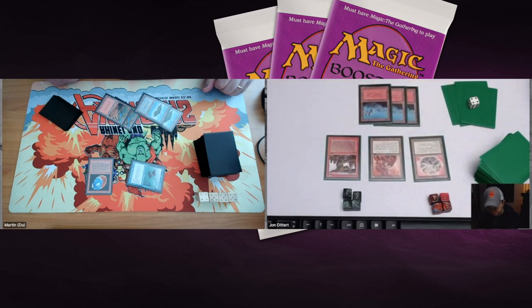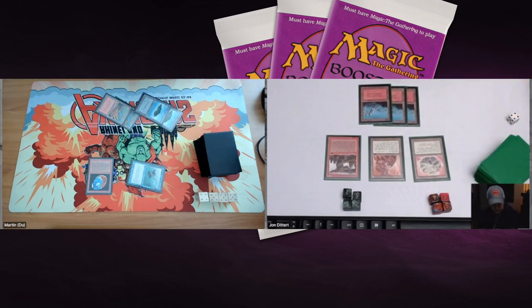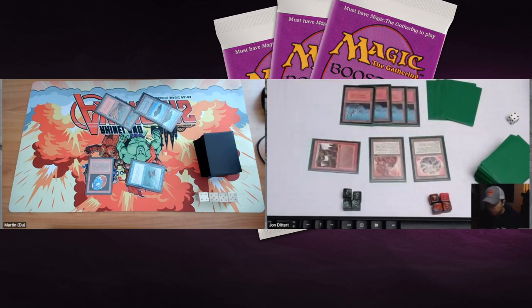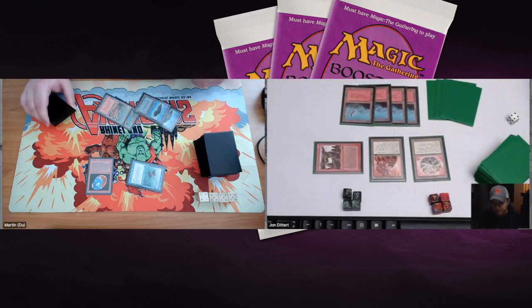John plays land number four — five mana total. He could play Pyrotechnics for one damage to the Flying Man and three to Martin. The Rukh Egg is actually a pretty good blocker. John considers attacking with both creatures — and that's exactly what he does. Martin probably just blocks one creature and takes one damage from the other, dropping to 18.